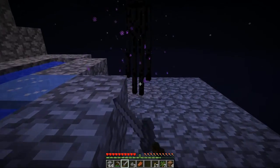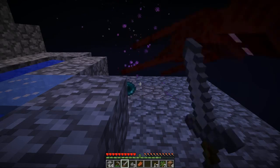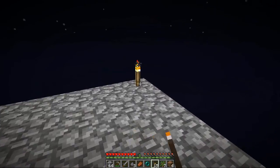Hey, what's up enderman? How are you doing? Attack endermen at their feet and then they cannot hit you. If you look away, they will teleport to other parts of wherever you are — in this case, my SkyBlock.